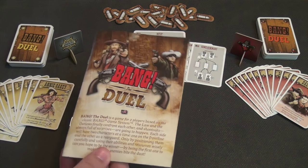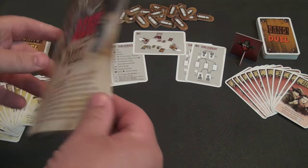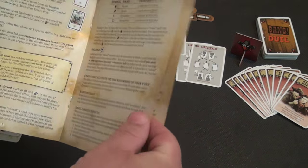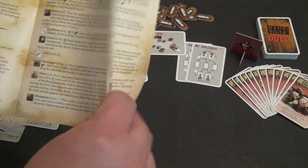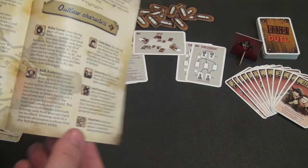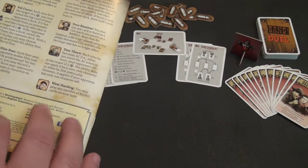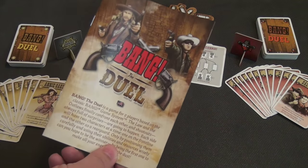The reason I wanted to mention the rule book is because it is a very good rule book. It has detailed descriptions of a number of different things, including all of the cards that come in both of the 40-card decks as well as the characters — both lawful and outlaw characters. So this is a very well done rule book.